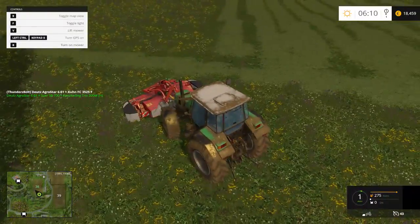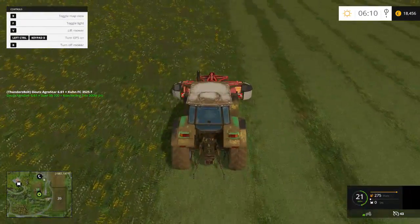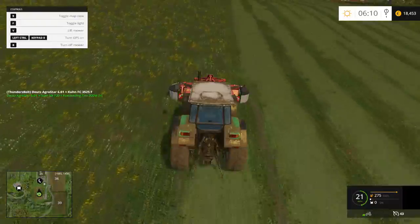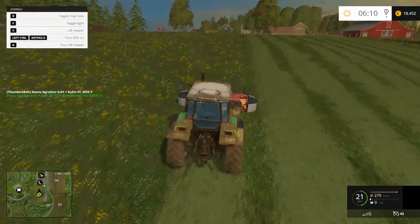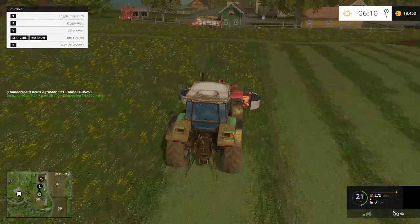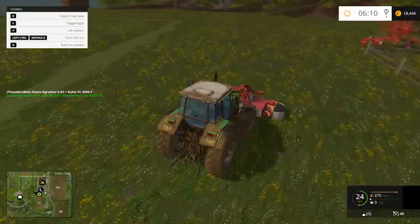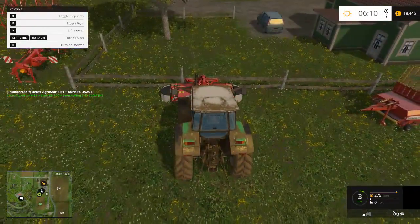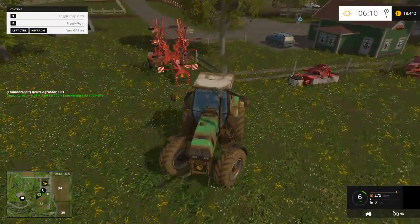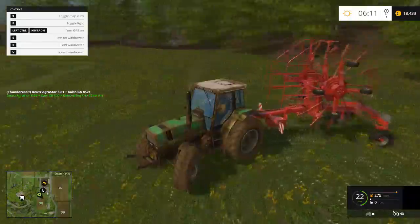Let's make this the last row and then go get the windrower and start doing that. Probably should have a weight on the back of this while I'm doing this, but oh well — this tractor is powerful enough to take care of it all. Let's drop this off here and grab the windrower and the trailer. Oh wait, I couldn't do that at the same time actually — the windrower goes behind the tractor. That was stupid.